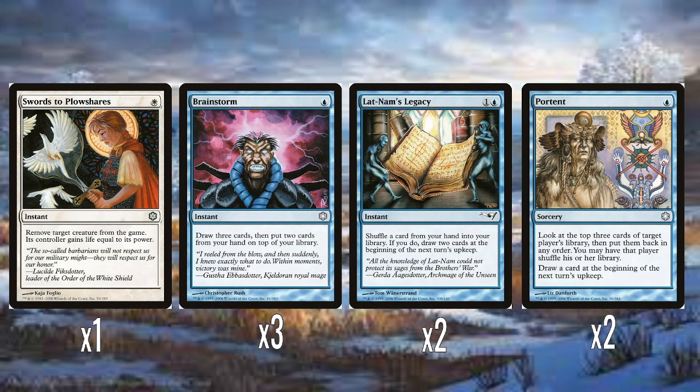And then some really tasty reprints — Swords to Plowshares. This would be the first time Swords to Plowshares got reprinted in the new card frame. One white mana to exile a creature, and its controller gains life equal to its power. Super good. It's a classic white removal spell and also kind of a skill-testing card — a lot of new players might see this and think they don't want their opponent to gain life, but you very quickly realize it's almost certainly worth giving an opponent four or five life if it means exiling a creature for only one white mana.